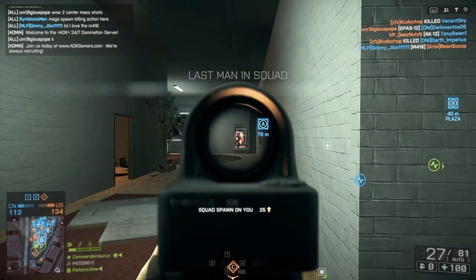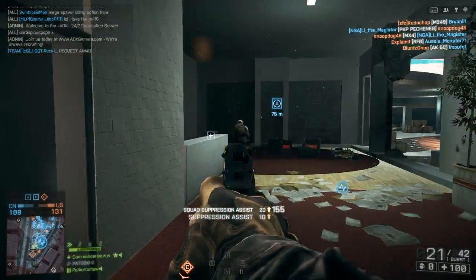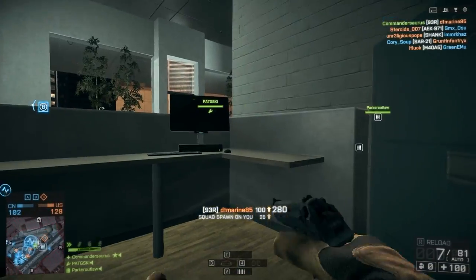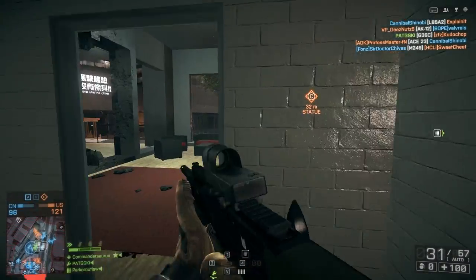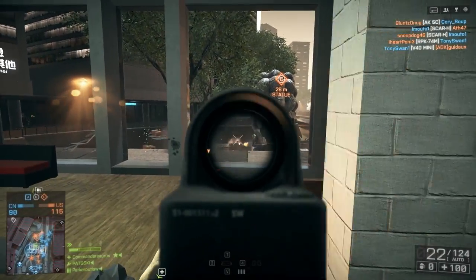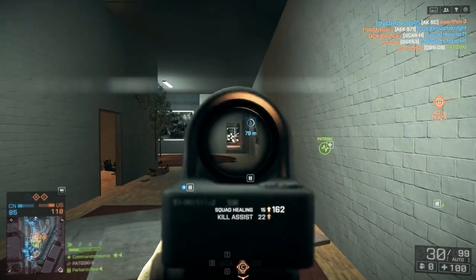So what you need to do for this weapon is you need to get one defibrillator kill, one 40 millimeter grenade kill in a round — that's the high explosive grenade launcher — get a kill with a pistol in a round, and then you need three assault rifle ribbons. It's not too hard. The defib kill can be the trickiest part, depending on what kind of game you're in. If you're in a game that has snipers, it's pretty easy to sneak up behind somebody and get your defib kill. Just remember to charge up those defibs before you zap them.